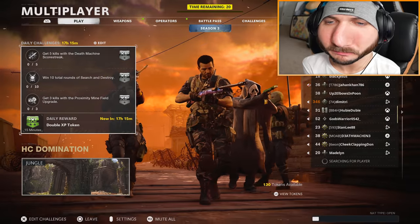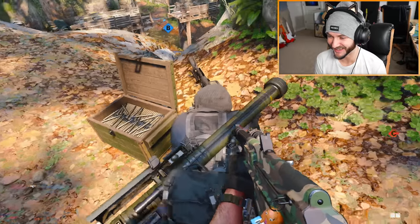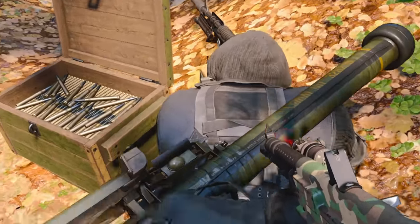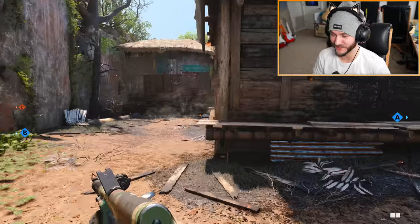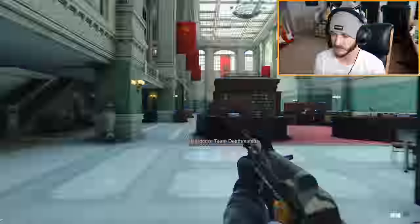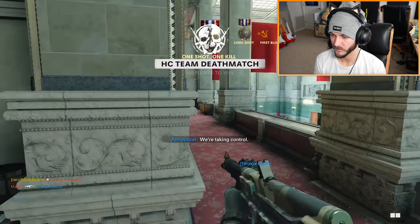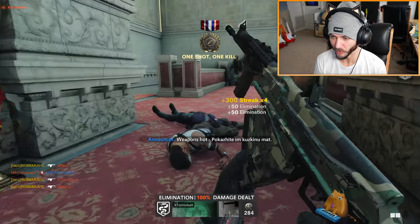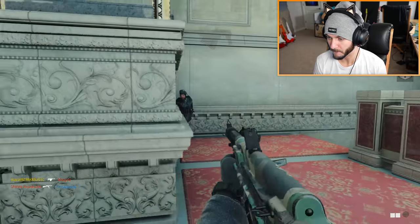Fix your microphone. Who's camping up here? Where'd this guy go? You think you're so clever camping at the top of the map on Jungle. Well guess what? That's what I get for not just killing the guy. Get some XP. Already got him. Come on my way, bro. I only had one shot. What is this guy doing? Check those corners.